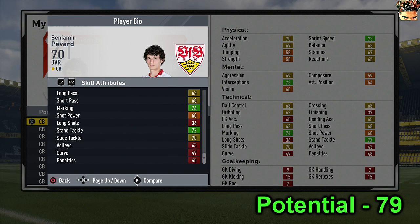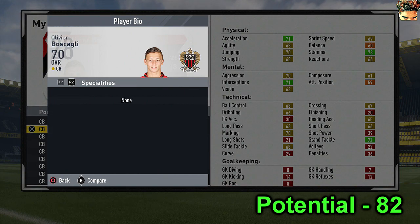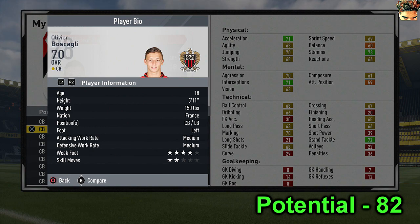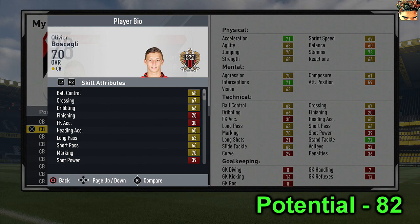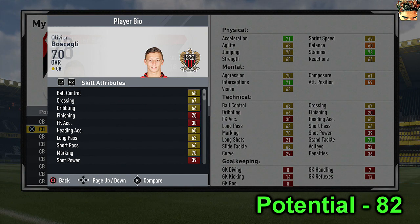Next we have Boshagli. Unlike the other guy, this player actually has great potential - I think he's at 84. As you can see, 66 short pass, 63 long, along with 68 dribbling and 66 ball control respectively, which is really high for an 18-year-old. He can also play left-back so he's quite versatile. Those dribbling stats could easily reach 75-80 with training since he's only 18 and only going to grow.